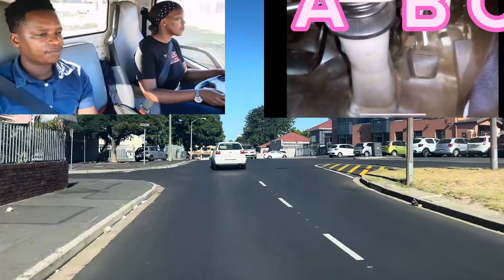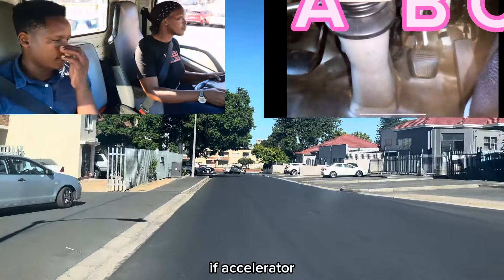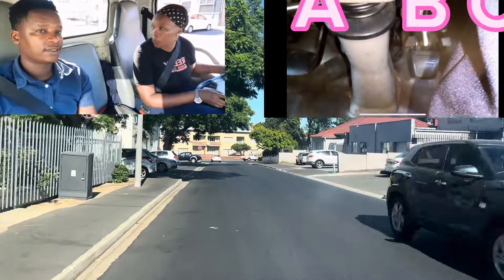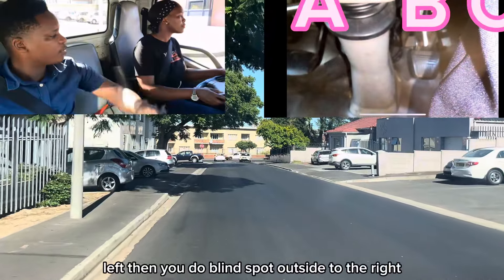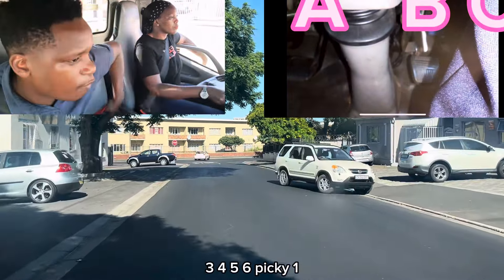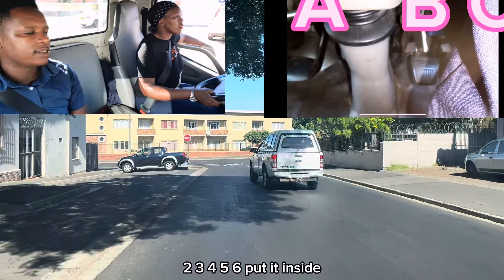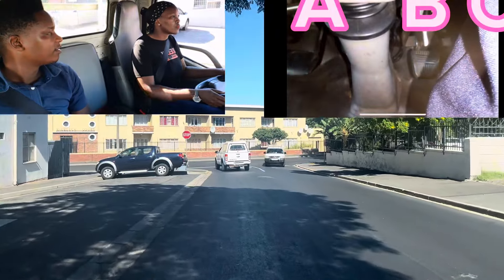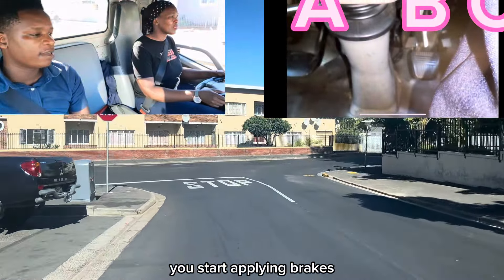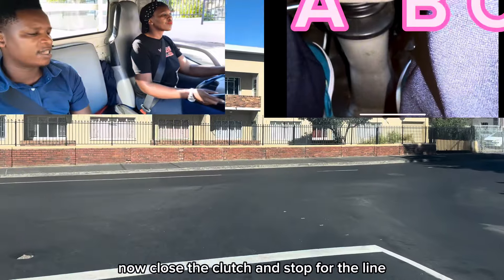Do you know the hand signal? No? Okay, click accelerator — I want to show you that signal. Mirror, mirror, blind spot and get to the left. Then do blind spot outside to the right — put your arm out like this, straight outside. Then count one, two, three, four, five, six — peak — one, two, three, four, five, six — put it inside. That's the hand signal for turning left. We apply brakes a little bit and turn according to where the road is going. Press the clutch and stop before the line.